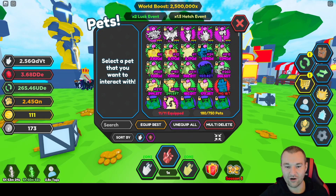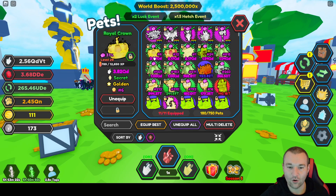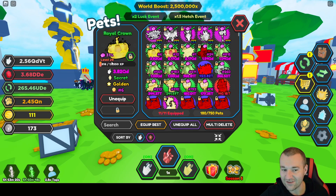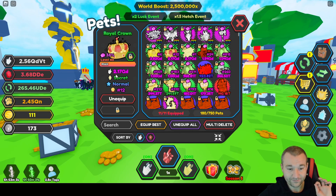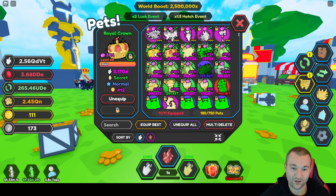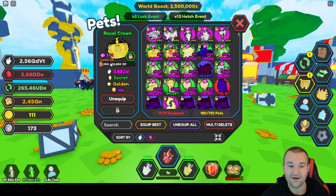I want to show you the pets right now. Here they are. We got the number six golden right here, the royal crown. It's not even leveled up to max yet and it's already at 3.82 quadrillion taps — by far my best pet, definitely boosting me up with the leaderboard pets. It's number six golden and it's awesome. I also hatched the number 12 royal crown first, which is maxed out at level 40 at 2.17 quadrillion taps. The golden one will be about double that when done.